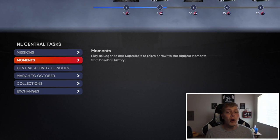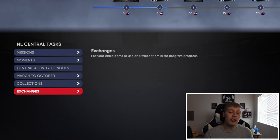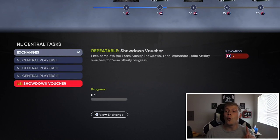But the big one that's going to by far give you the most TA and help you get some of these cards the quickest is if you go to exchanges, go to repeatable showdown voucher. One voucher is going to give you 3 TA. Showdown is something new added last year - basically you play through a bunch of games, it's a mixture of Battle Royale versus the computer. You're going to get 5 vouchers by the end of it, and you can add all 5 vouchers to the central division. So every single time you complete a showdown, you're going to be getting 15 TA. A showdown takes about an hour, give or take. If you're really good at the game, you can fast forward to the boss, but you're down 12-0 with only 15 outs so it's really hard.